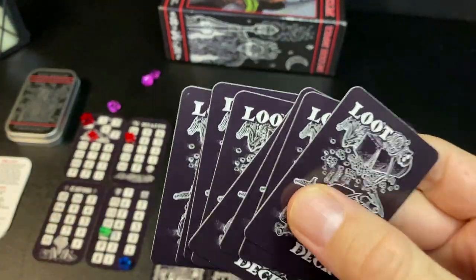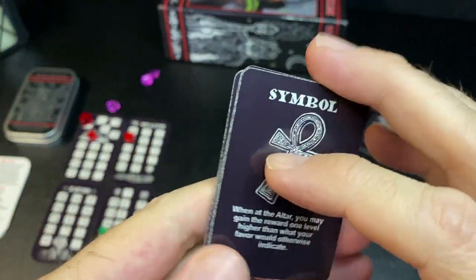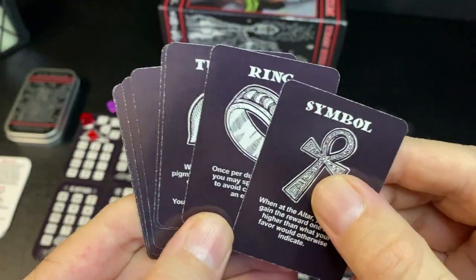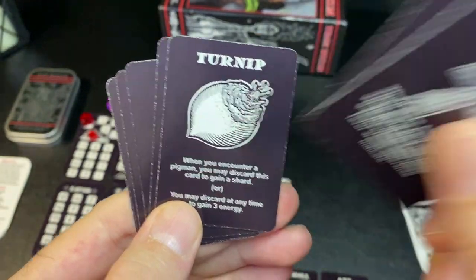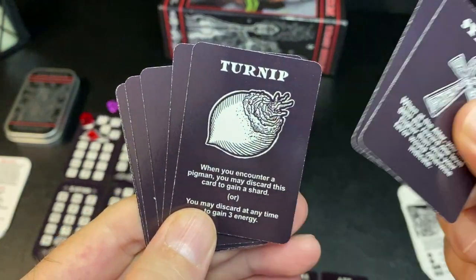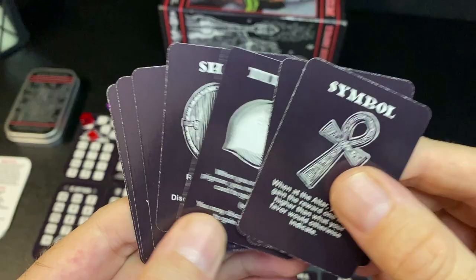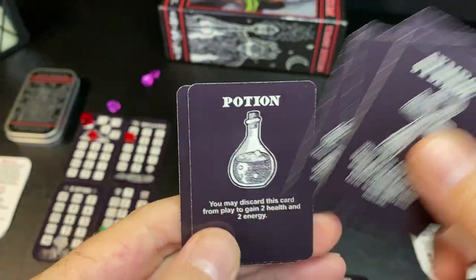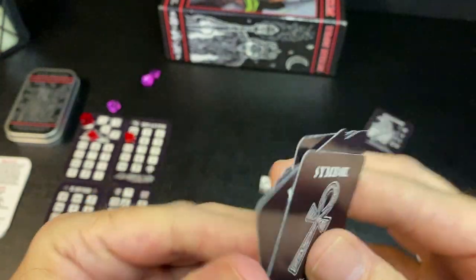There's also a small loot deck containing items found in treasure chests. Items include a symbol, a ring, a turnip — which you can trade with the Pig Man for a shard — a shield, a wedge, a sword, a potion, and a gill net.